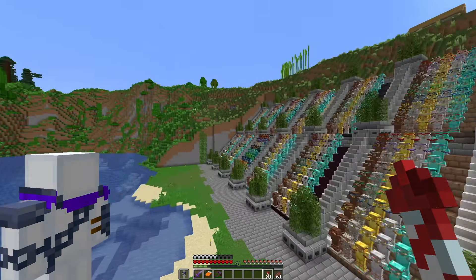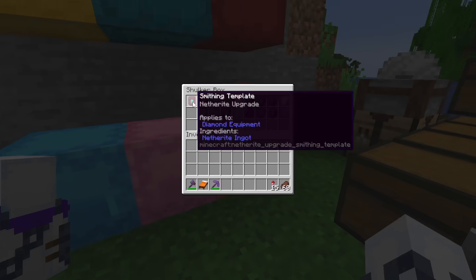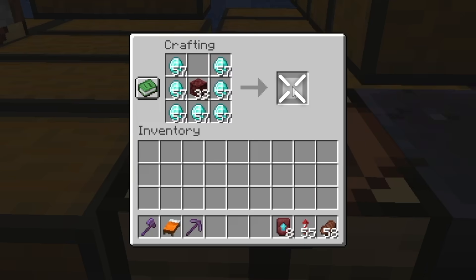And now for the final sets of diamond armor. And that is every single diamond set in the entire game. This literally looks insane minus the lag. And now I can finally place down the final row of armor stands, and I need to craft a whole lot of nether upgrades to turn the rest of this diamond armor into sets of netherite.